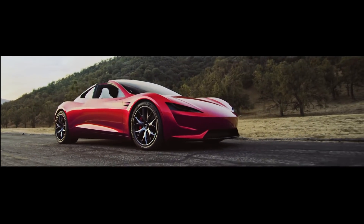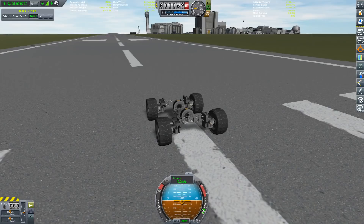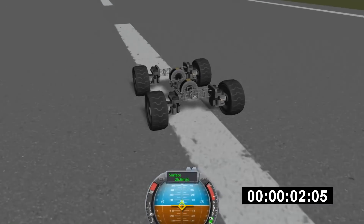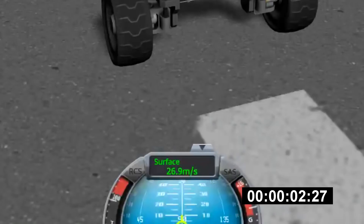Thing is, unlike Tesla, wheeled vehicles are treated more like an afterthought in this game. Anyhow, this here is my first iteration. It's basically just a chassis with wheels, two batteries, and a rope core for those autonomous driving capabilities. And as you can see, I missed the two second target by almost a second.